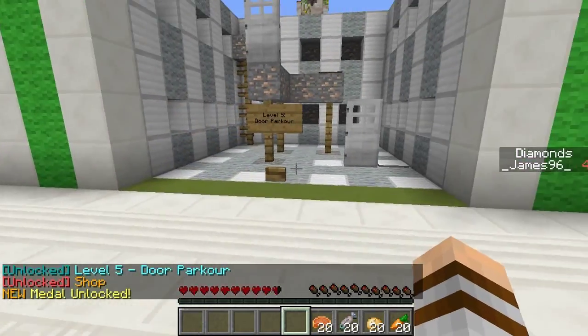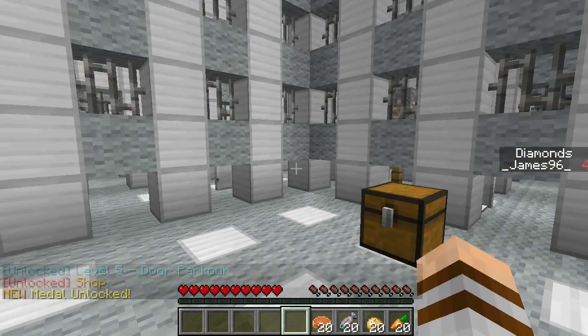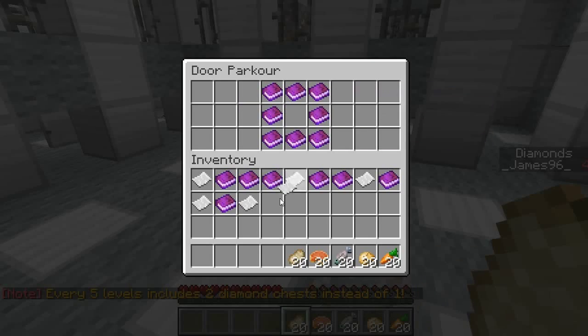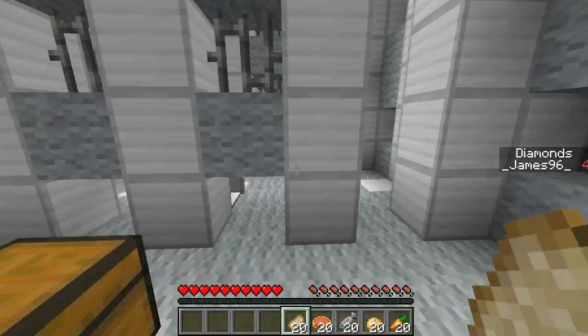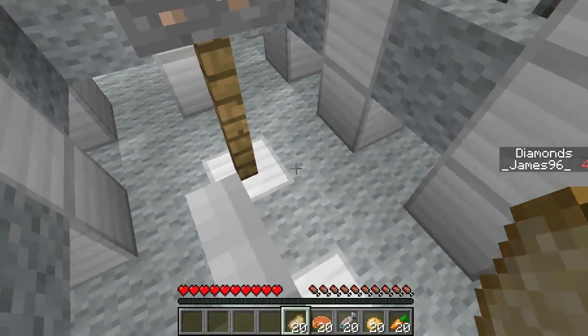I'm pro enough to take risks — and in the corner, yes! Shop unlocked and new medal unlocked. We'll check those out in a bit, but as I'm on a run we're going to try level five: Door Parkour. Every five levels includes two diamonds and chests instead of one — so there are two diamonds to go for this time.